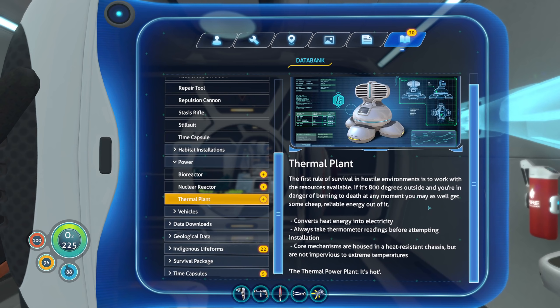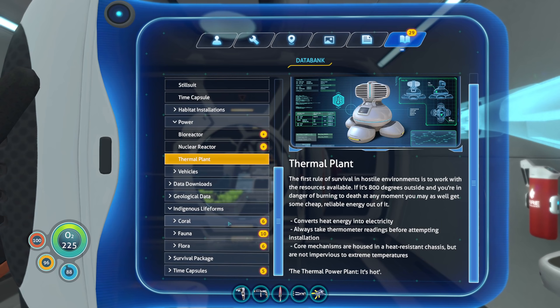Thermal Plant. The first rule of survival in hostile environments is to work with the resources available. If it's 800 degrees outside and you're in danger of burning to death, you may as well get some cheap, reliable energy out of it. Converts heat energy into electricity. Always take thermometer readings before attempting installation. Core mechanisms are housed in a heat-resistant chassis but are not impervious to extreme temperatures. The Thermal Power Plant — it's hot. Again, I can't say you're wrong. What about the stuff we saw today?